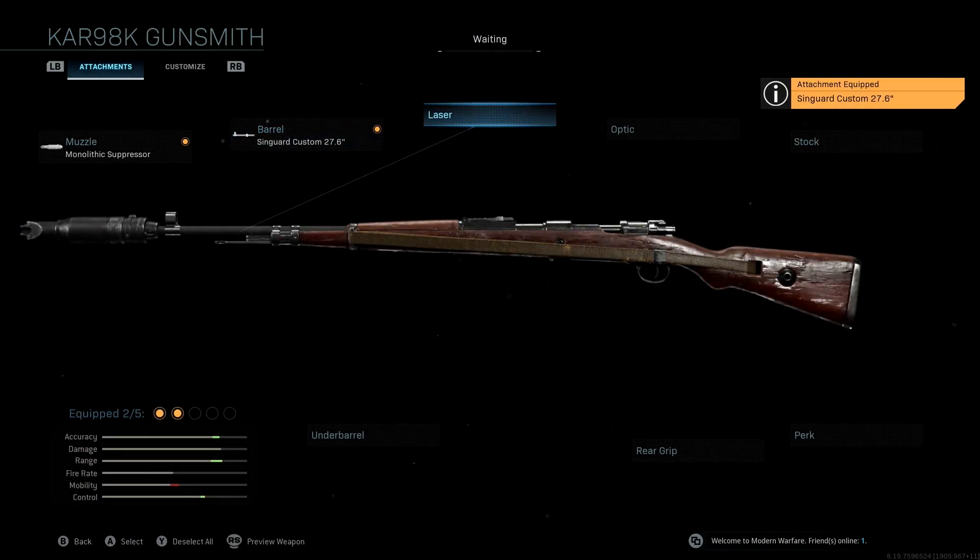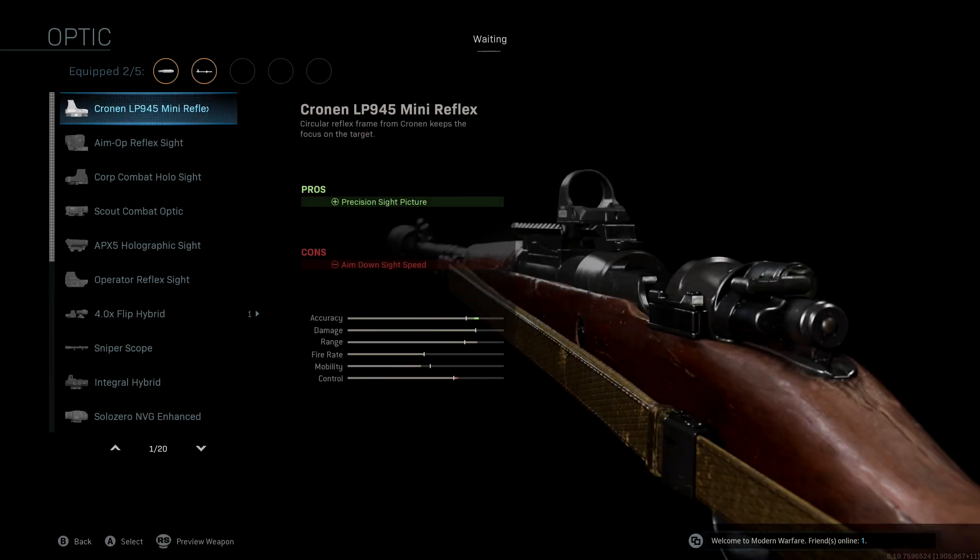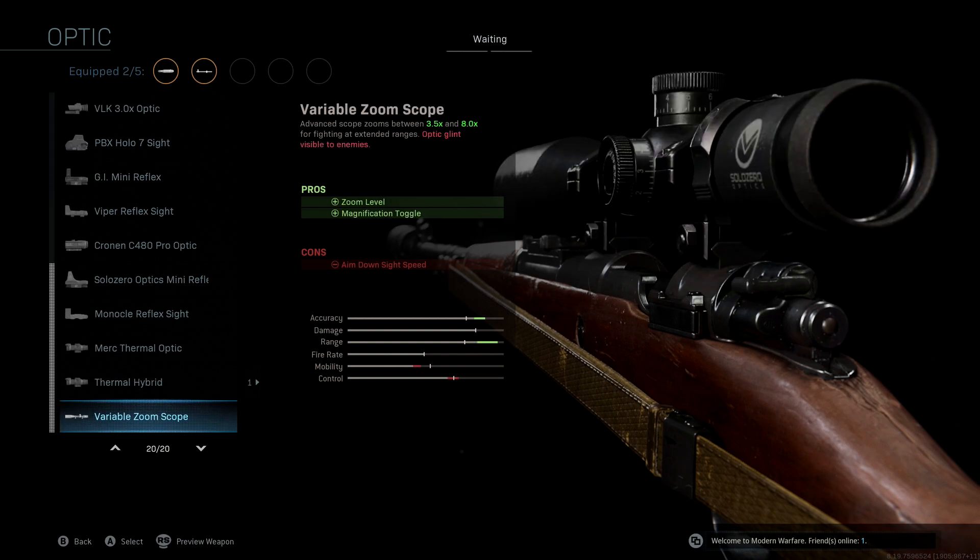The optic we're using is the Variable Zoom Scope. A lot of people run the Sniper Scope, which is a good scope, however the Variable Zoom Scope gives you much more accuracy and range and really allows you to extend your distance with this thing. The capabilities with this scope are insane and you'll be pretty deadly with this weapon.